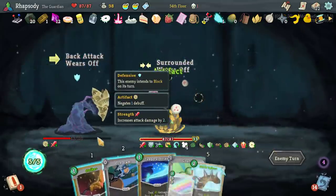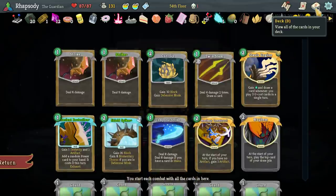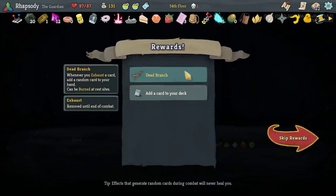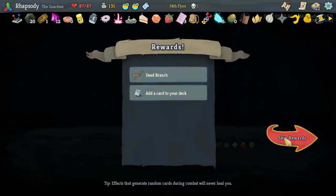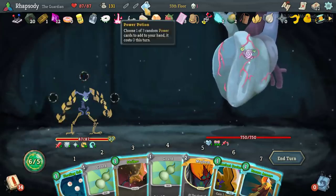There's one murder for us, shortly followed with another. Dead Branch — whenever you exhaust a card, add a random card to your hand; can be burned at rest sites. We exhaust two cards naturally, but the heart is going to put cards into our deck that exhaust as well — dazed, void, and slimed. And I don't really want to thicken up my deck at all because this is very reliant on just drawing and playing Shield Spikes constantly. This is actually going to be the first time in a very long time that I turn down the Dead Branch. I'll push in.